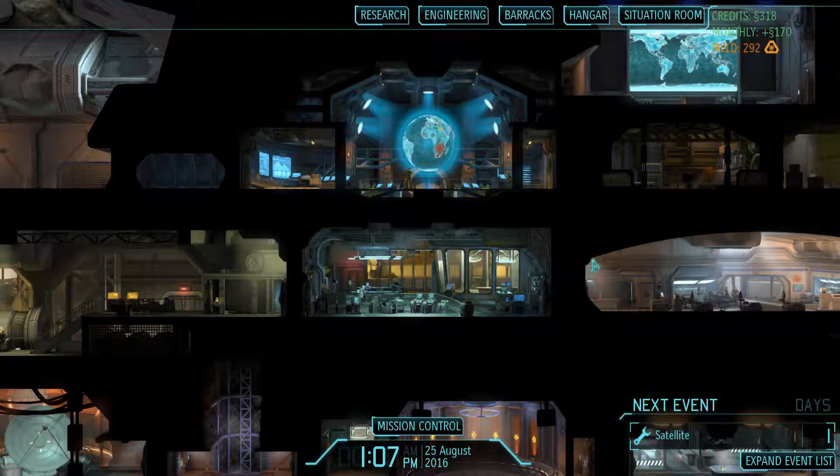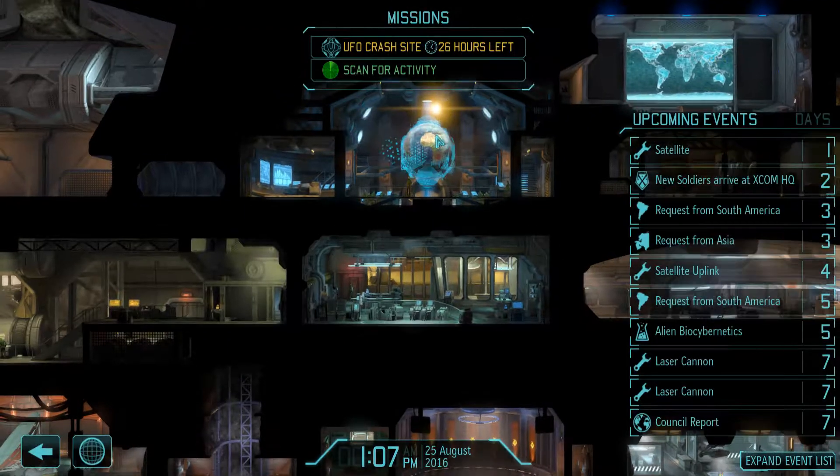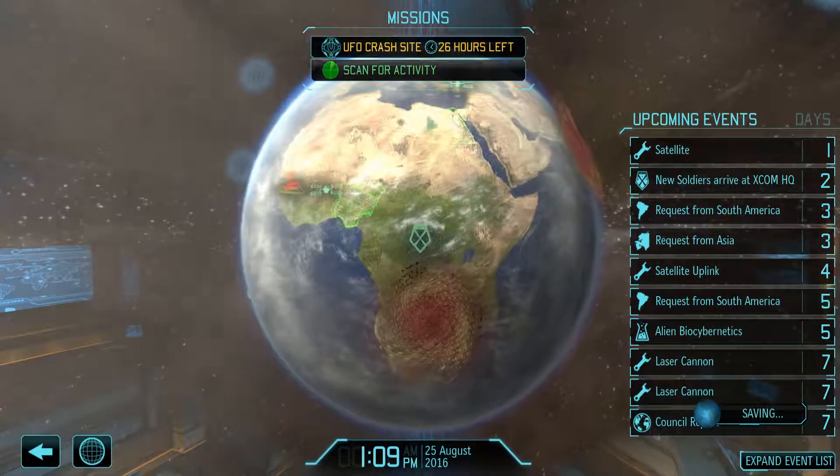When I launched it for the next mission, it kept crashing on me, saying that the game was already running. I couldn't really do a whole lot, so I had to basically uninstall the game, reinstall it into Steam, reinstall the Long War, reinstall all my other mods and everything else. And then I go to launch this mission here - the UFO crash site.